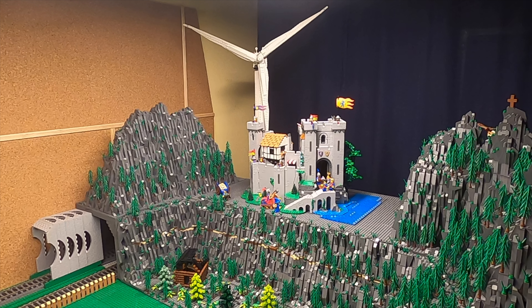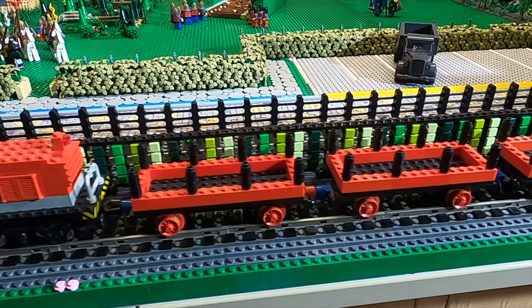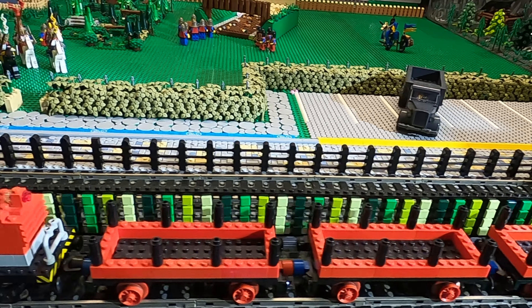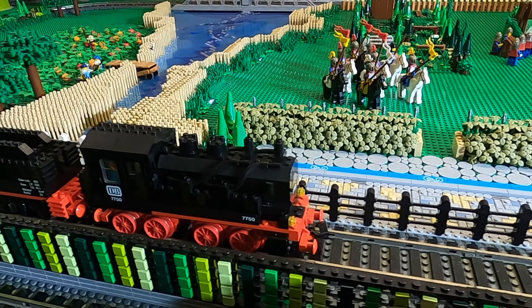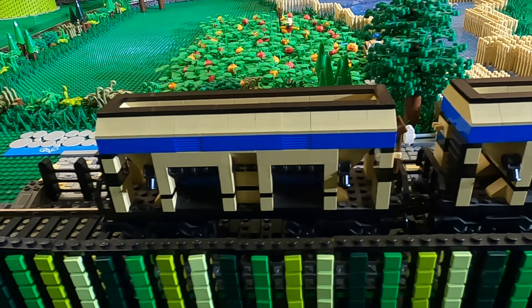One is the 7750 from the year 1980, the Schnellzug-Lokomotive with Schlepptender, which pulls the 10017 Schuttgart-Waggons from the year 2001, and the schwere Diesel-Lok from the year 1983, the 7755, which pulls a pair of Rogen-Waggons from the year 1978, the 166 — and here are the two vehicles. Then see you next time and tschüss.